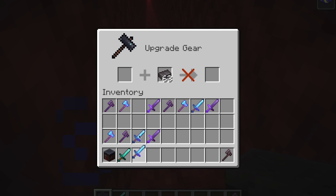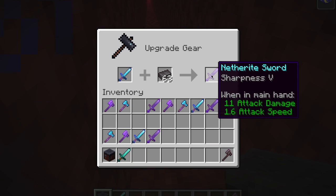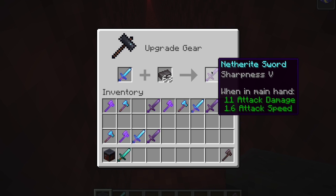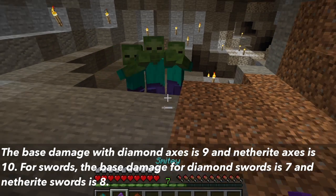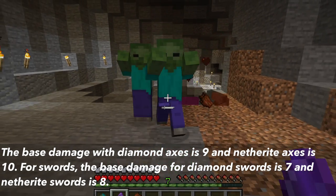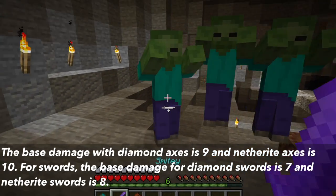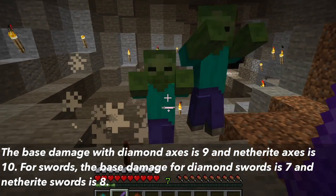The reason why smite is different in the 1.16 update is netherite weapons. Although netherite weapons have a large increase in durability, they also have an increased base damage. With axes, the base damage for diamond was 9 and for netherite axes it is 10. Swords had a base damage of 7 for diamond and 8 for netherite.